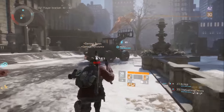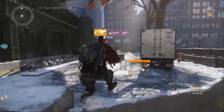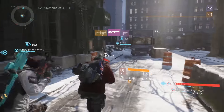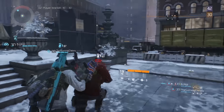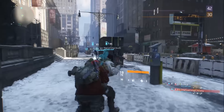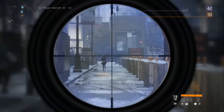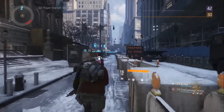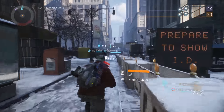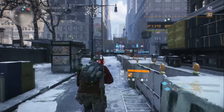Rank requirements for superior and high-end quality items at dark zone vendors have been adjusted. Superior purple items now require rank 15 instead of 30. High-end gold level 30 gear score 163 now requires rank 25 instead of 50. High-end gold level 31 at gear score 182 now requires rank 40 instead of 50. It's notable that there's a big gear score difference between level 30 and 31 — 163 versus 182 — which is a meaningful jump.